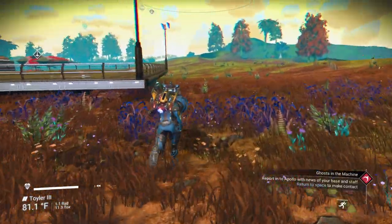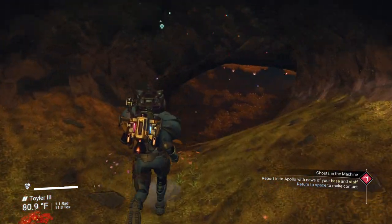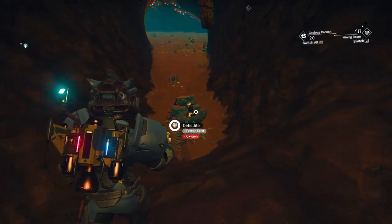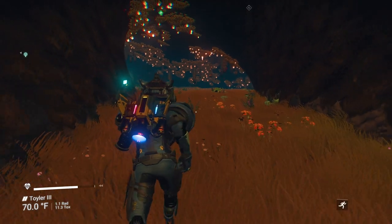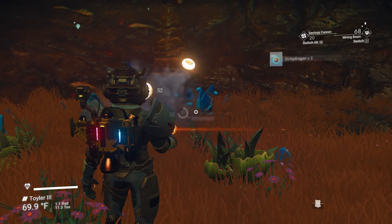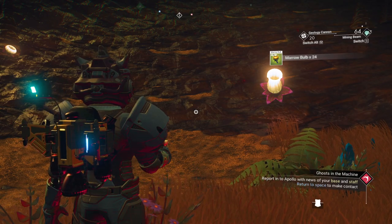Wait a minute — that's right, we have that crack in the ground we discovered in another episode — hence, the cave. Look what we found: a cave system. We want to make sure we are on mining beam. Dust and oxygen, unidentified plants. Looks like we've got some Marrowbulbs over there.